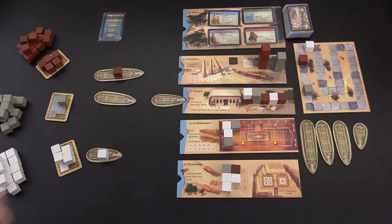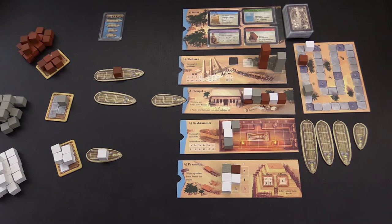At the market, when your stone is unloaded, you can take one of the face-up cards, which give you in-game victory points, or possibly allow you to perform a special action later, or allow you to place a stone into a building site. At the obelisks, you simply place all the stones of your color in a stack, and then at the end of the game, you rank the players based on how many stones they delivered, and they score victory points.